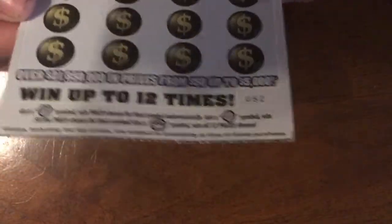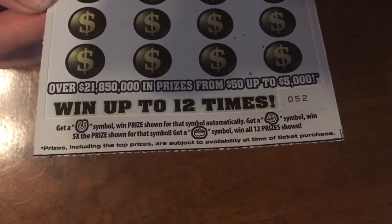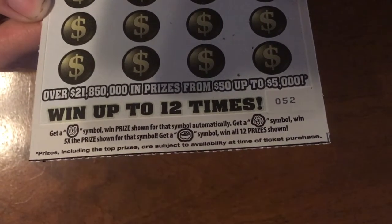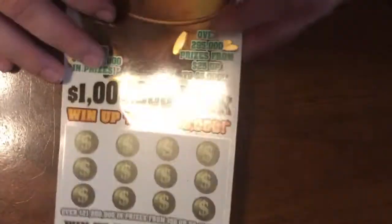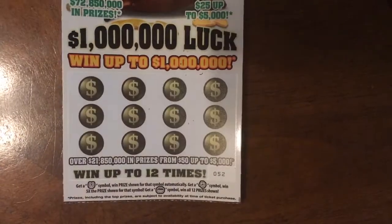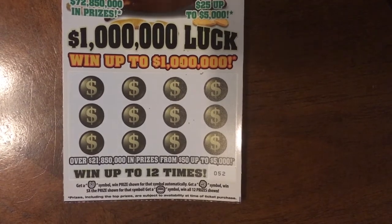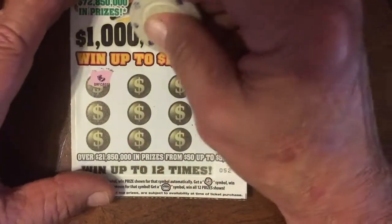But we have this 1 Million Luck ticket. This one is all symbol tickets, but we're looking for specific symbols — a horseshoe for an automatic win, a clover for five times the prize, and a pot of gold for a 12-prize win all. I have never won on this one, and I've played it twice. My dad's played it twice and we've never won on it. There are no numbers to it, so we're literally just looking for those symbols.